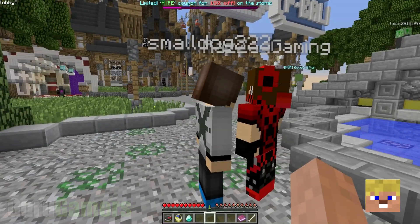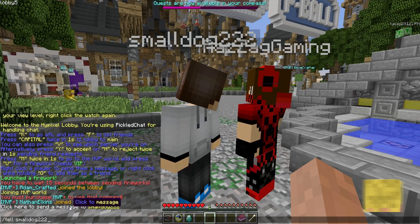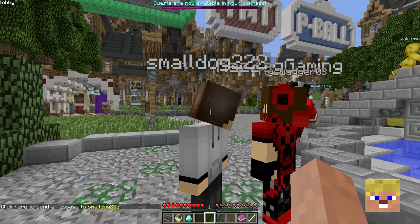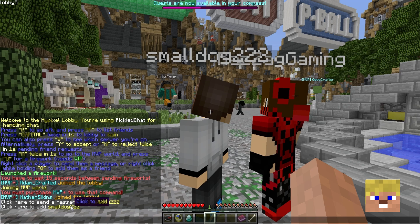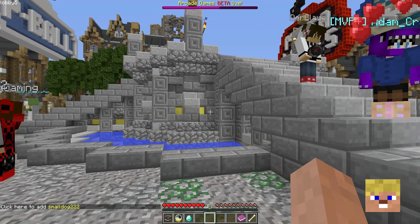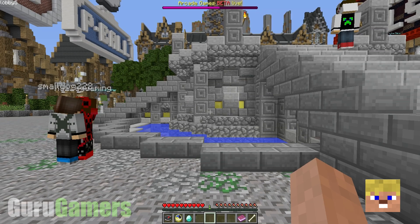When you're in a lobby, you can go to a player and if you right-click on them, you can send them a message — it comes up saying 'Click here to send a message.' Or you can press and hold O and right-click on them, and it'll say 'Click here to add SmallDog222.' It's awesome that you can just do that.